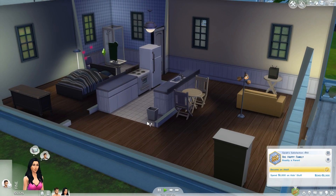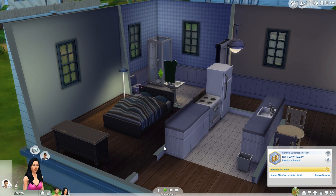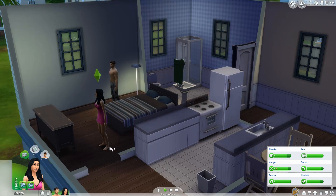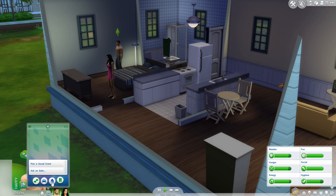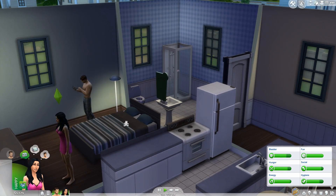In my Sims 3 A to Z baby challenge that I didn't complete, I just had one girl and had her try to have babies with all different men, but I figured this way would maybe be a little bit more fun because it makes it less like the 100 baby challenge. I'm going to go ahead and have her take a pregnancy test. I'm also going to have him find a job.